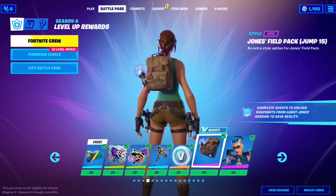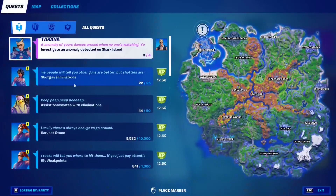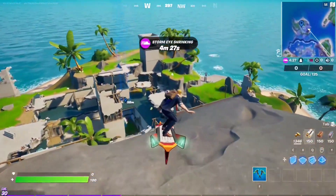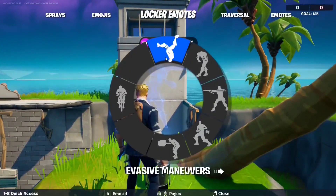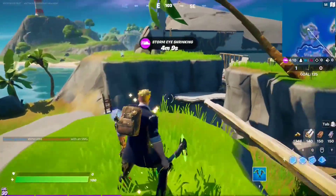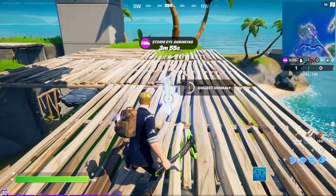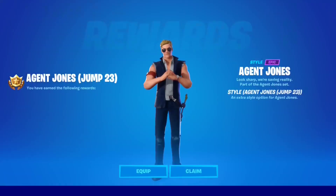Once you hit level 28, you unlock the Jump 23 edit style quest. Go to Shark Island and investigate the anomaly. You'll need a couple of mats. Follow the holograms: the first wants you to emote, the second wants you to crouch, and the third wants you to jump. There it is — collect the anomaly. We unlocked the Jump 23 Agent Jones style — it looks beautiful.